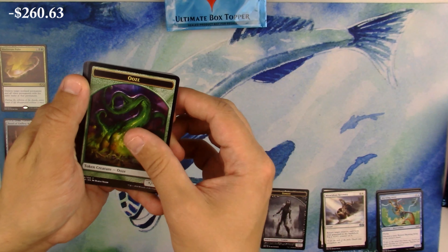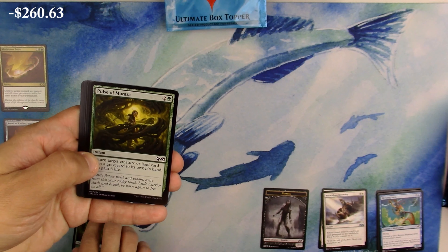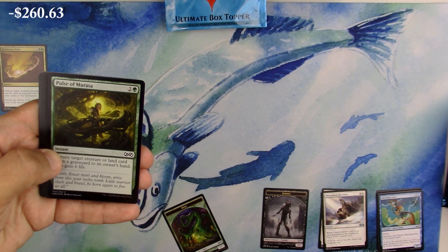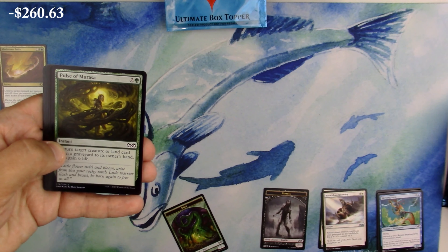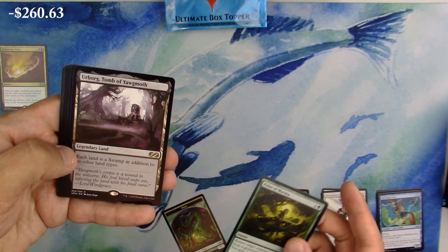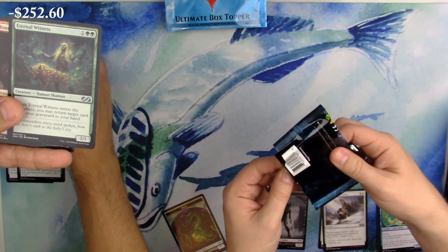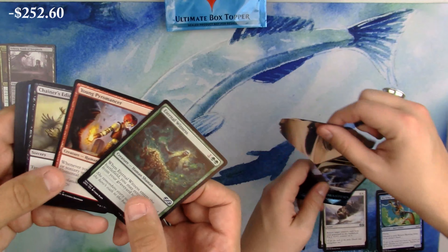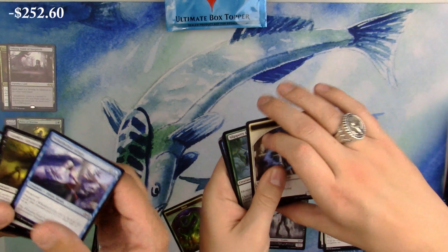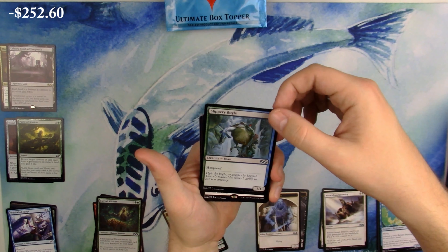We got an ooze and a Pulse of Miasma, Marasoo... read the freaking card! I hate YouTubers that don't even read the card and just say 'Pulse of Miasma.' Not a bad second rare - we are off to a solid start. Also in that pack: Young Pyromancer, Chainer's Edict, and Eternal Witness - all heat uncommons. Foil Slippery Boggle - that's pretty cool!